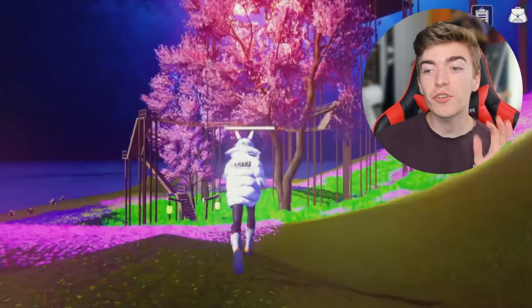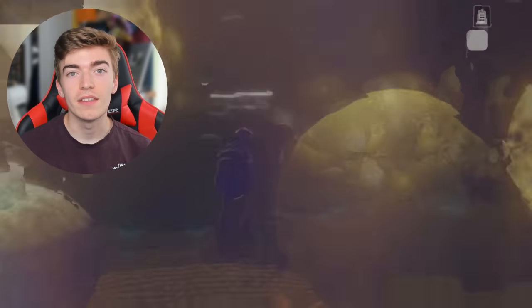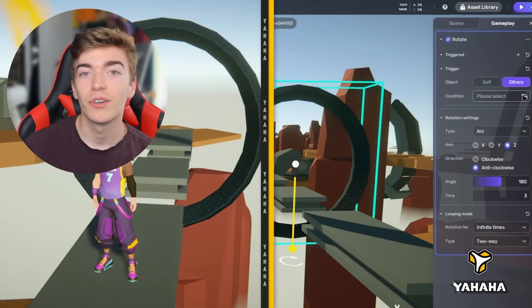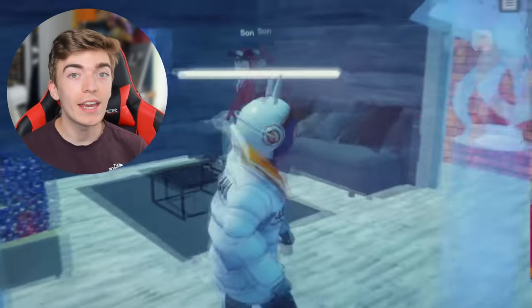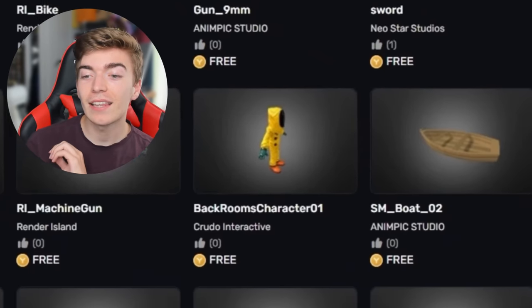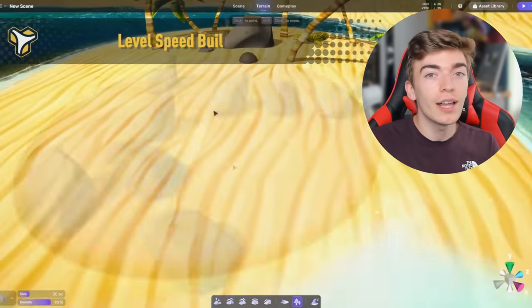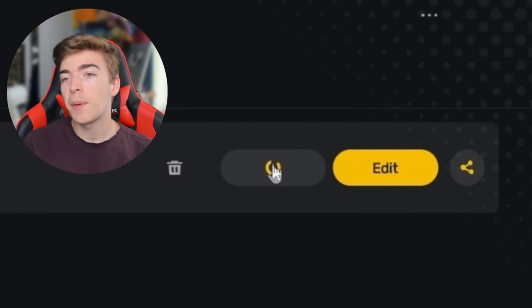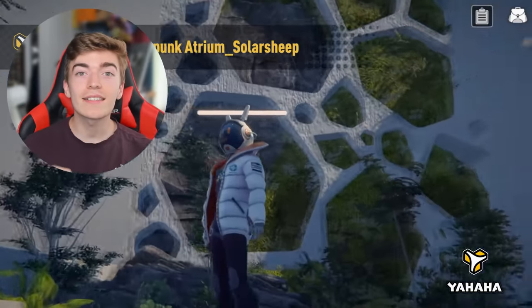Today's video is sponsored by Yahaha, a brand new UGC creation platform for 3D multiplayer interactive experiences. With Yahaha, anyone can create and publish their own virtual experience and no coding experience is required. Simply use the components and smart assets in the Yahaha studio to make your dream games. There's a built-in asset library with millions of ready-to-use 3D assets stored in a cloud drive, streamed in real-time to the local client. When your work is done you can easily publish using Yahaha's cross-platform app with a one-click publish button for mobile and PC. Click the link in the description to join Yahaha's early access completely for free.